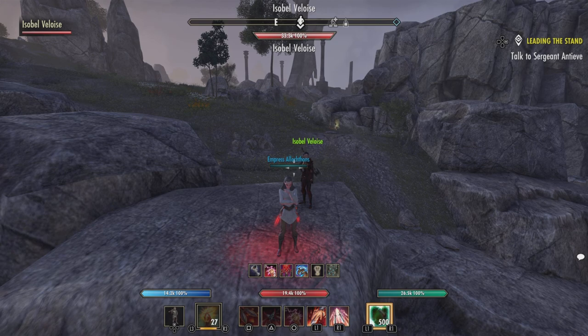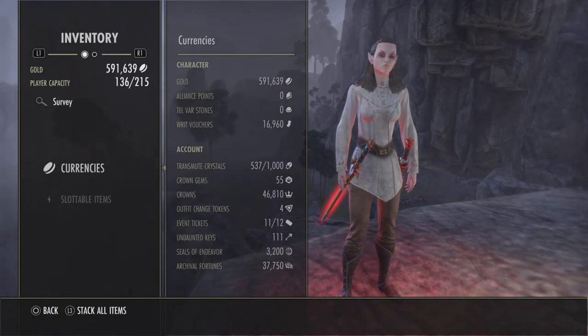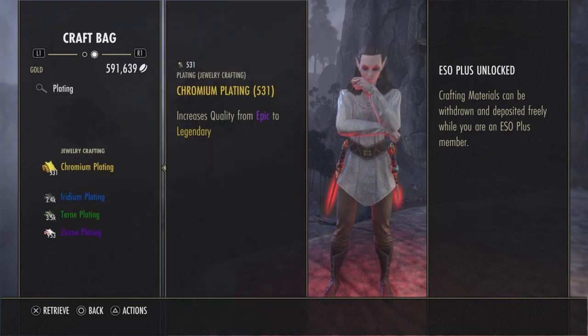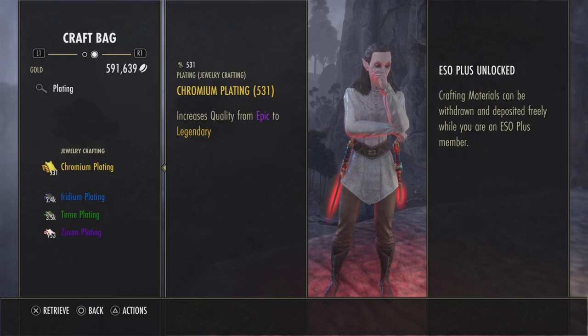I haven't bought a zircon or a chromium in years. Part of the reason I have such a huge number of these is because I had a bunch of grains in my inventory when the conversion happened. But I'm not going to have to buy chromium for as long as I play this game, and part of that is because I do my crafting surveys.